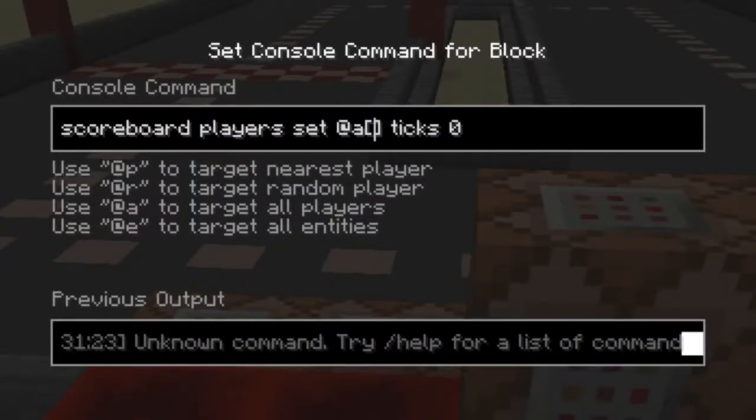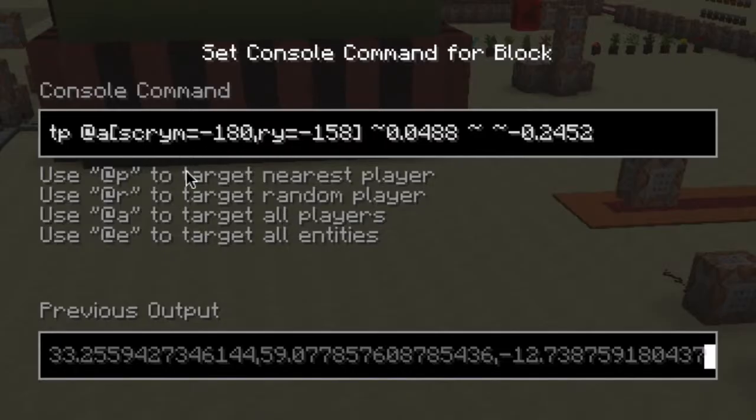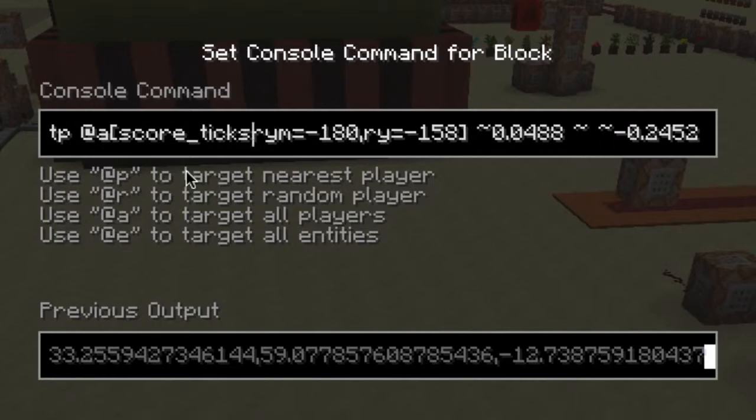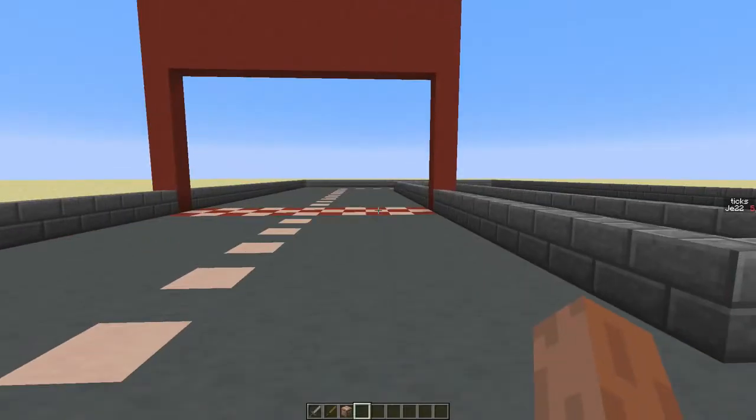The ticks score keeps increasing, but that's not what we want, so we're going to set it back to 0 only when it's higher than 10. Now the tick score goes higher and higher until it reaches 10, then goes back to 0, repeating over and over. We then tell the teleport commands to only fire when the tick score is 0, so the player is only teleported once every 10 ticks.